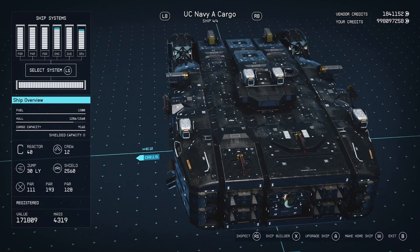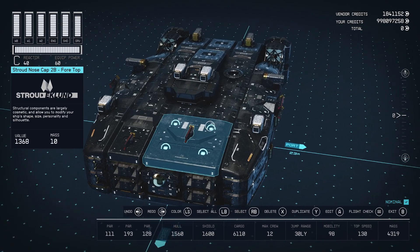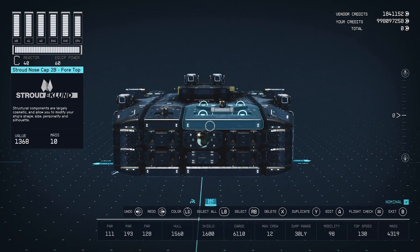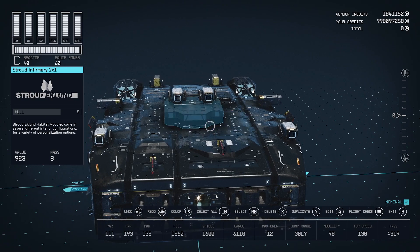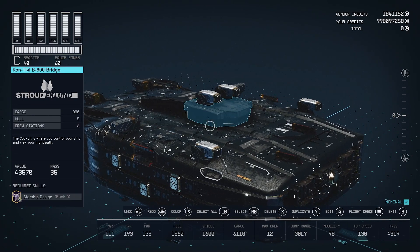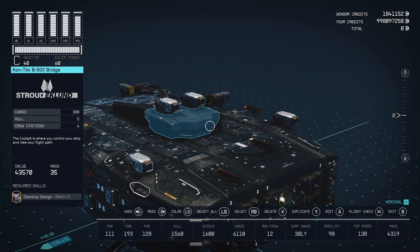I commandeered one of these mage ships as I like to refer to it, and I made it flow on the inside. So I replaced a lot of the habs and I forced ladders with one-by-one companion ways so you kind of walk through it. It's still like a maze, but you don't have to backtrack on yourself to get up to the cockpit.